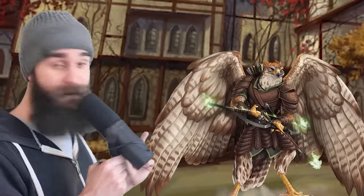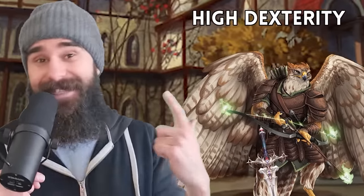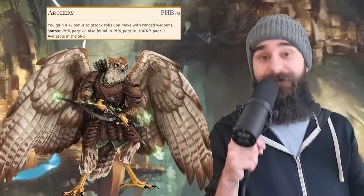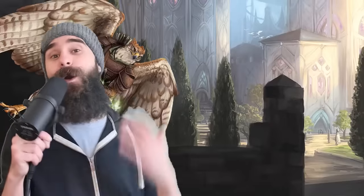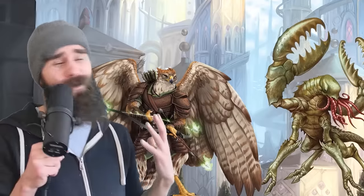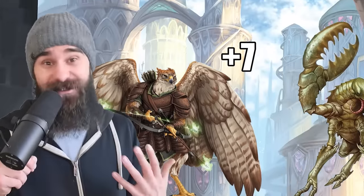For this build, you're going to want to be an Owlin for that fly speed. Then put that first level in Fighter, put your highest stat as dexterity, get yourself a heavy crossbow and some studded leather armor. This build really starts to sizzle when you grab the Archery fighting style at level 1. Now every ranged attack you make is rocking a plus 2 to hit, giving you a total of plus 7 to hit on every single attack.